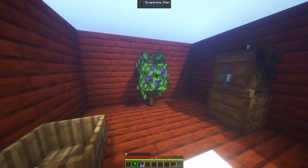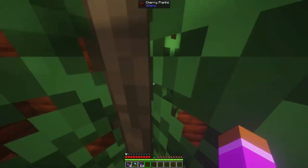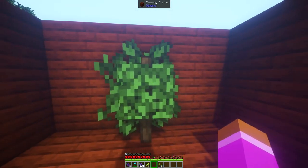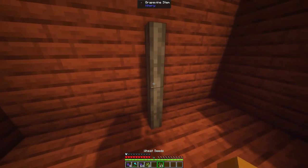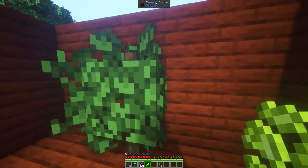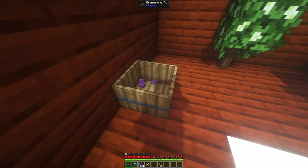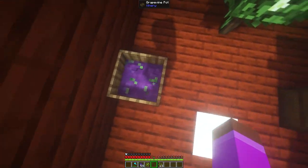This is the demonstration of the grape vine stem. You can break it with an axe or pick stuff off the tree. To put this on the tree, all you got to do is left-click with the seed and you'll get yourself a grapevine system. You can grow some of your favorite foods, and you can actually do it with white grape seeds too, so you can grow two different types of grapes to make some good wine.